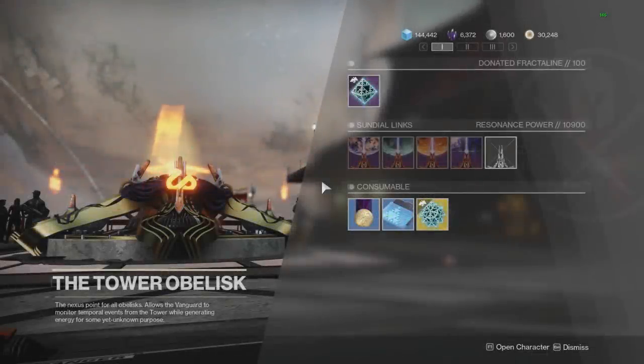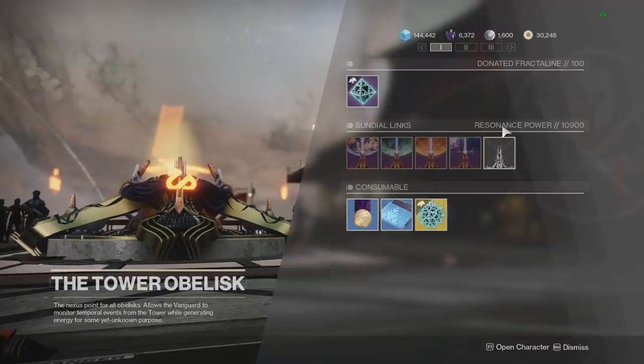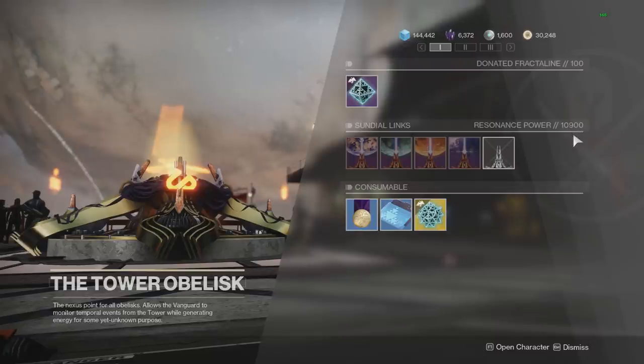What's up guys, today I'll be showing you how to increase your resonance power as much as possible during the Empyrean Foundation in the quickest way possible. This method will not include any crazy reinvesting strategies or anything like that. Even if you already donated your entire reserves, this will work perfectly fine for you. This is a way outside of reinvesting to increase your resonance power as quick as possible.